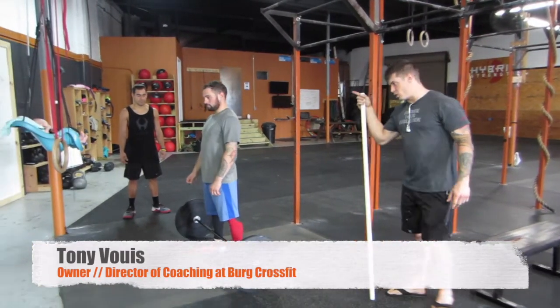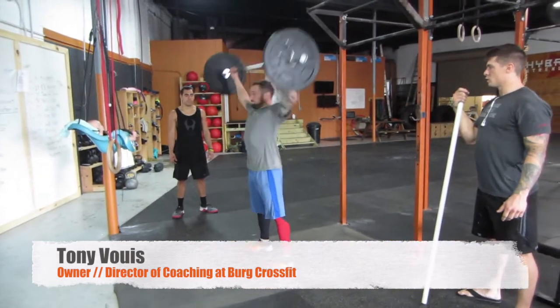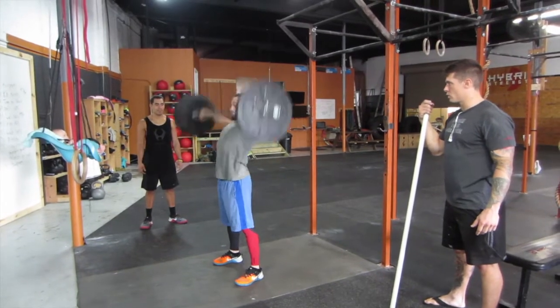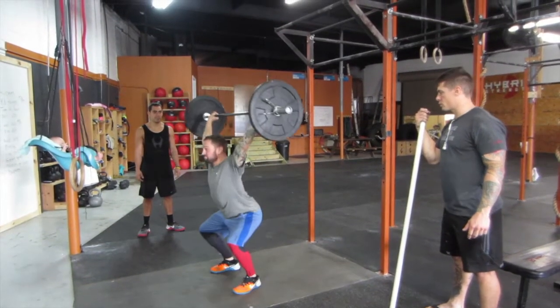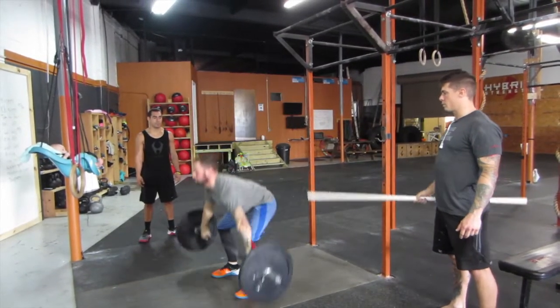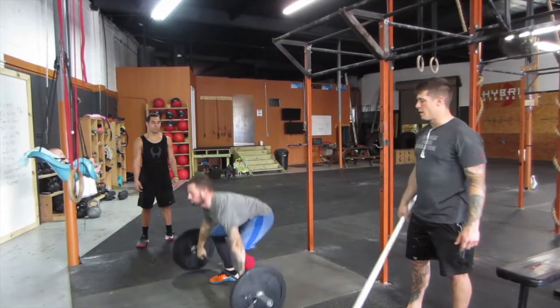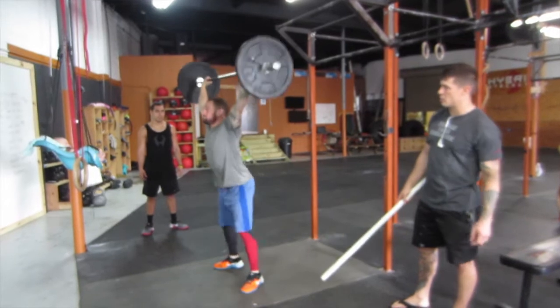For the snatches, you can do a muscle snatch, a power snatch, or a squat snatch. Knees, hips, and shoulders are all locked out. Every time the bar needs to come back down and touch the ground.